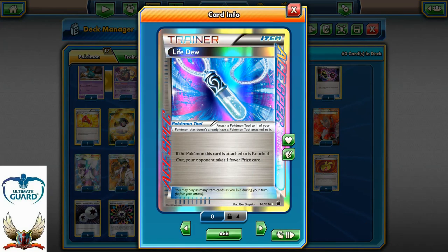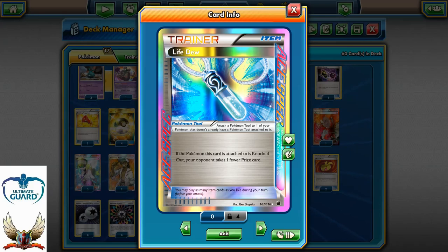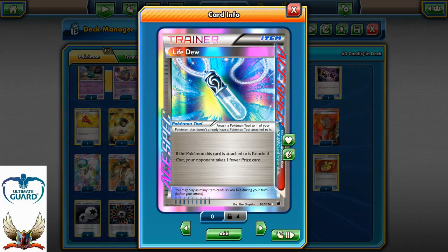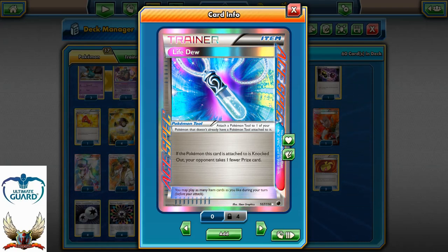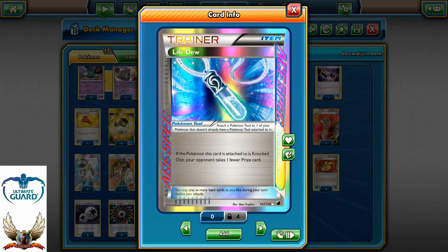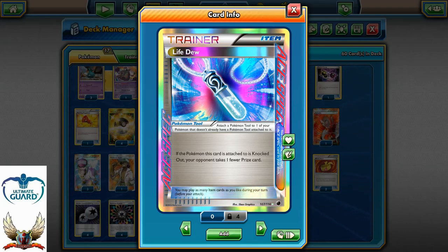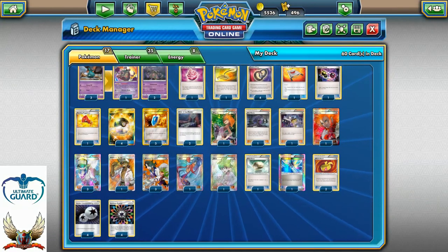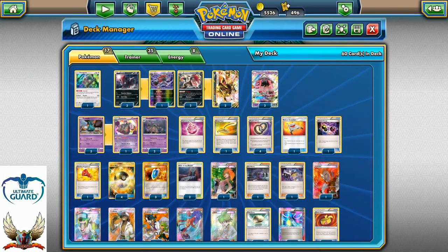Lele was a special card in this build and helped a lot. Mainly when your opponent one-hit KOs your Pokemon — if it's just, for example, Tapulele and Garbodor — you can just smile at your opponent's face and say 'hey, you cannot take a prize card because I have Lele, and I can play two Puzzles of Time and grab Lele again and put it back to my active Pokemon, so you again can't pull a prize card if you knock out my Pokemon.' That's just completely troll.